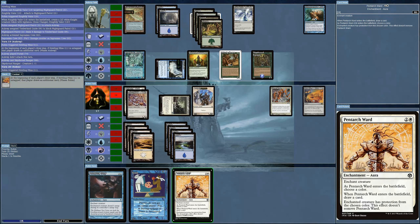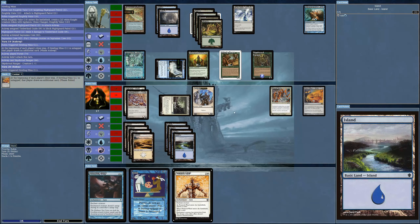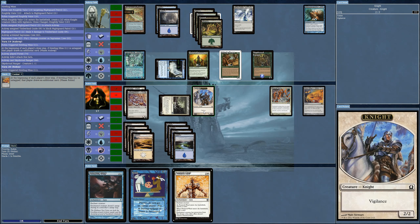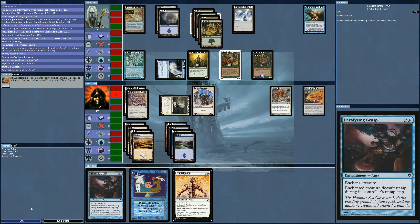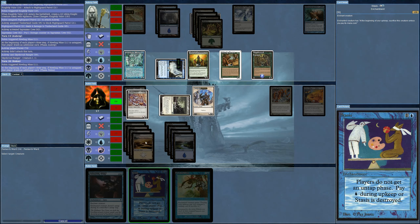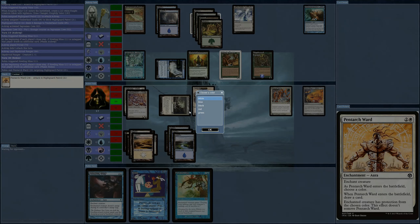Now I'm finally getting blocked, it's down to seven life, and drawing two cards with Howling Mine. Here's another card — the Pentarch Ward. Enchanted creature gets protection from a chosen color. I could set it to green so only the Vodalian Mage can block me, or I could put it on the knight. I'm going to put it on the patrol with protection from green.